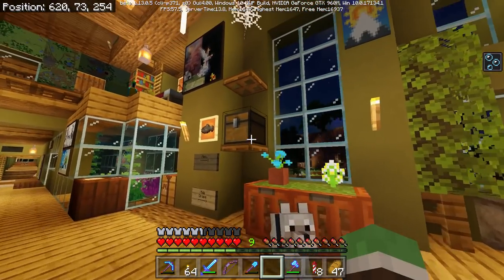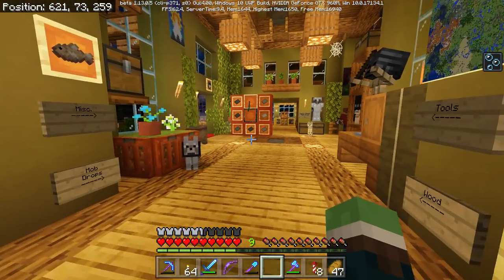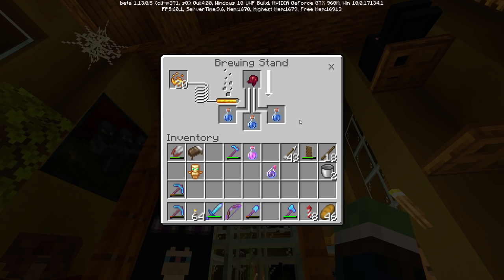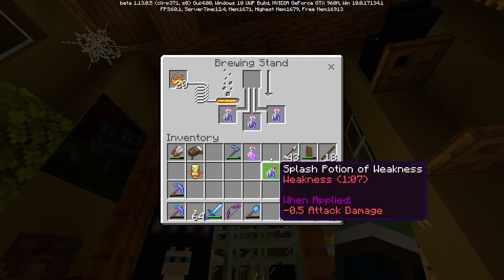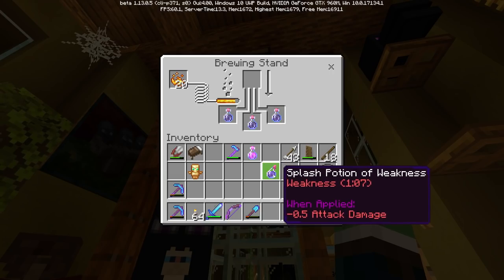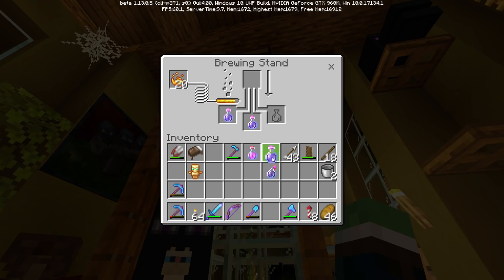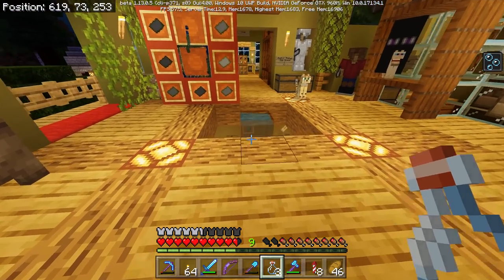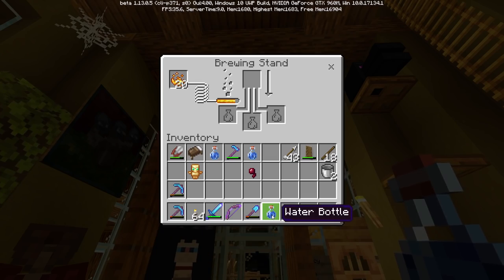How do you make poison potion? Wait — do you just need a fermented spider eye and that's all? Why am I getting weakness still? Alright, Google it is. Of course — it was just a normal spider eye. The fermented spider eye just reverses effects or makes a weakness potion.